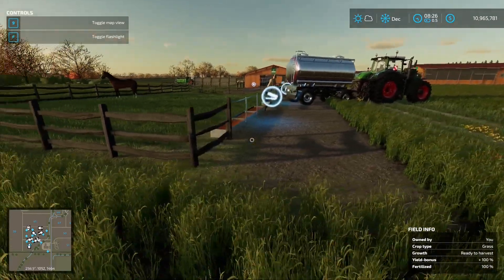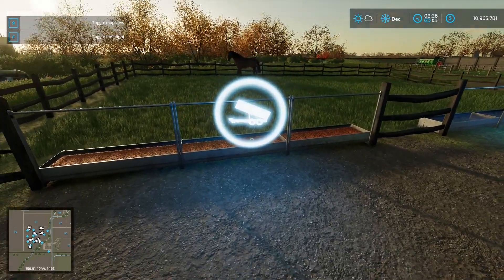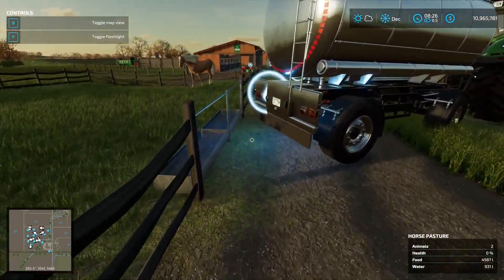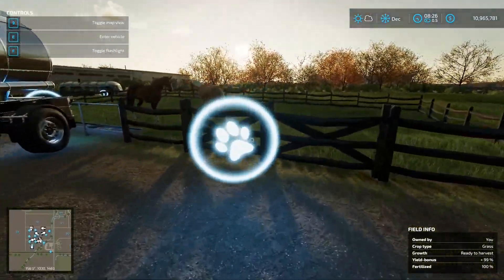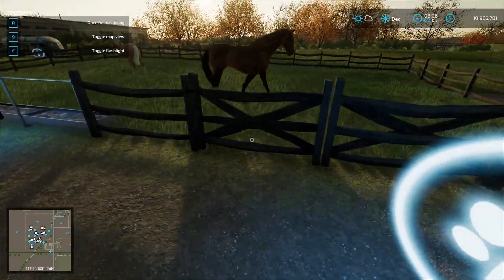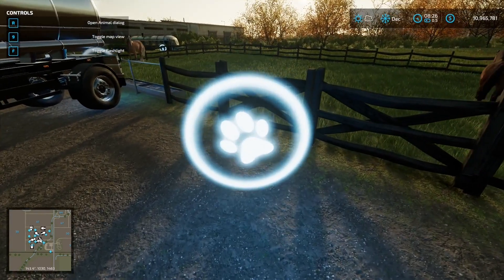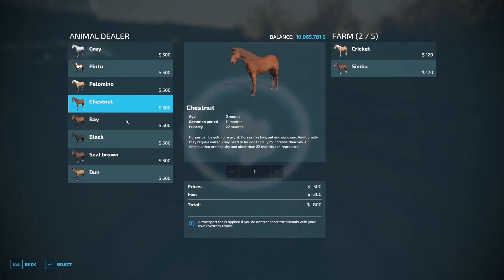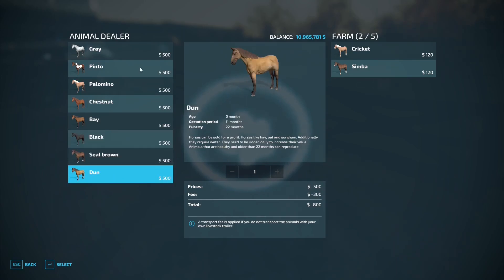What we feed horses does matter and I'll cover that shortly. The small pasture has a trigger point to add feed and a trigger point to add water — that's half hidden by the water tanker — plus a trigger point to buy horses. You can open the gate. In the animal dialogue you'll see different breeds: gray, pinto, palomino, chestnut, bay, black, seal brown, and dun. It doesn't matter which horse you buy — they're all the same.